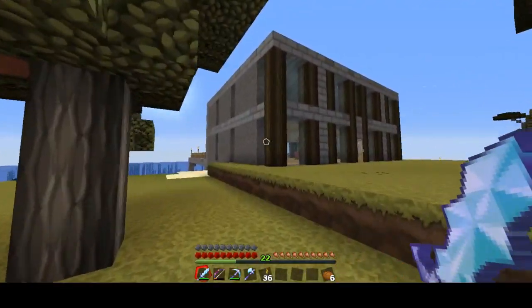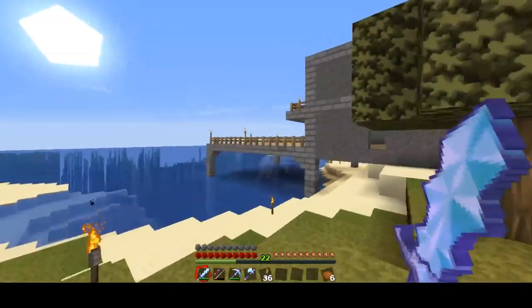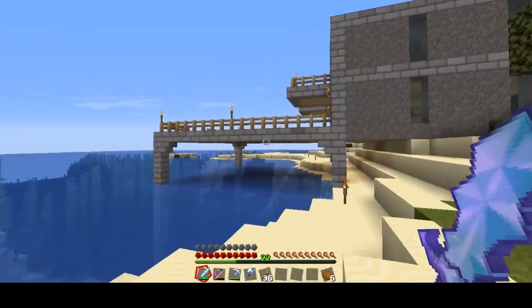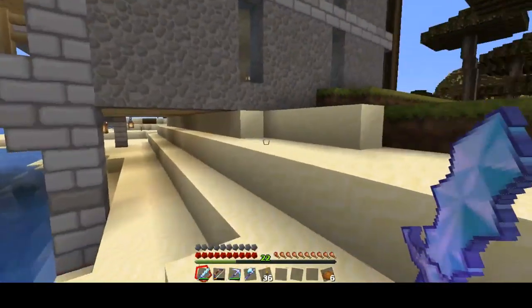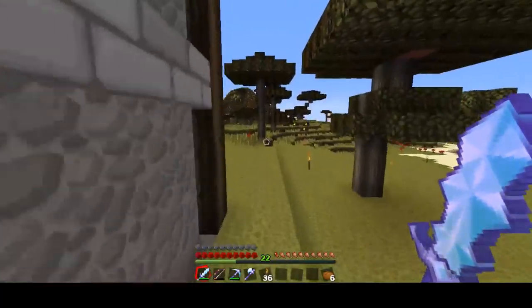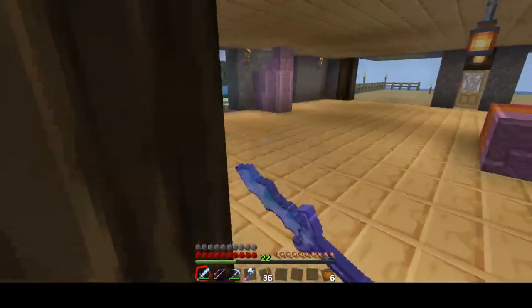It's two stories like I wanted it to be — let's look over here. There's a little area, made some lanterns here and there. And as you can see, we have some balconies up there. So let's go this way and show you inside. I'm gonna make like sidewalks and everything — I'll make it look way more pretty.